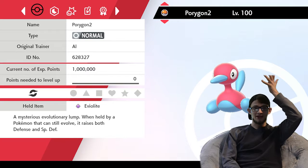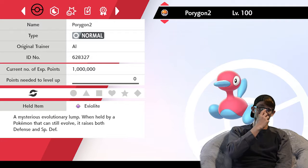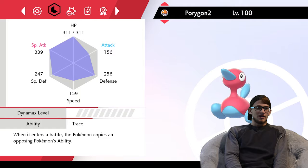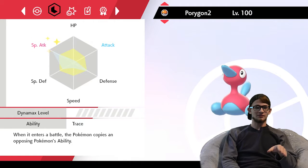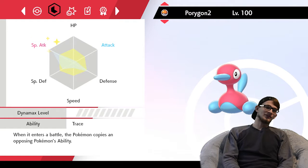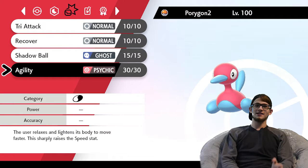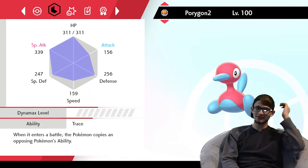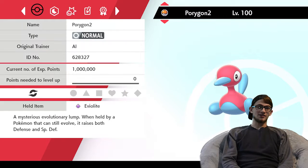First up, we have Carradine — that's his nickname, though I'll probably forget to use it. EV alert: max special attack, a lot of special defense, a lot of defense, and a tiny little bit of speed — 12 EVs in speed. Moves are Tri-Attack, Recover, Shadow Ball, and Agility. After an Agility, I'm faster than everything on the team except Spectrier. Spectrier is the only thing that outspeeds me — EV light, obviously.